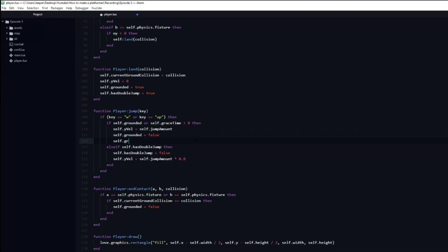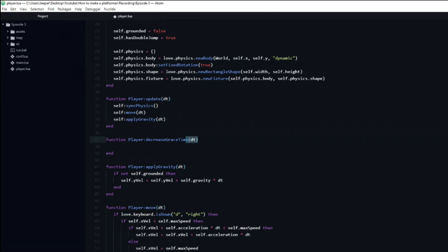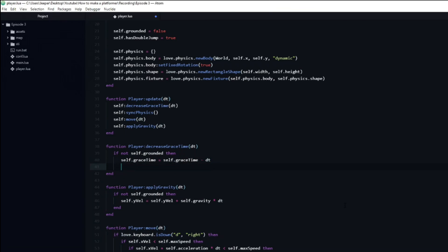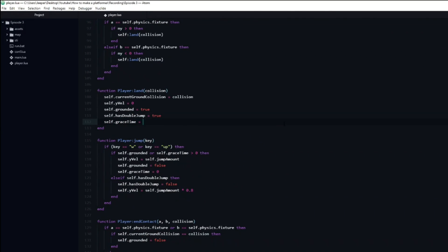We also need to remember to set the grace time to 0 if the player has jumped. Next we need to create a function that decreases the grace time when the player is not on the ground — I will name it decreaseGraceTime. Remember calling it in the update function. Inside we will check if the player is not grounded, and reduce the grace time by delta time if that is the case. Finally we need to reset the grace time when the player lands by setting the grace time to be equal to grace duration inside of the land function.